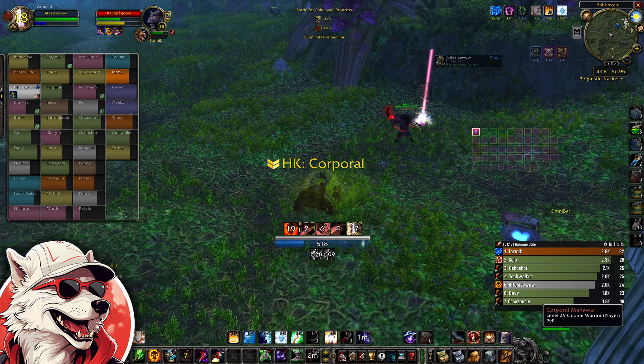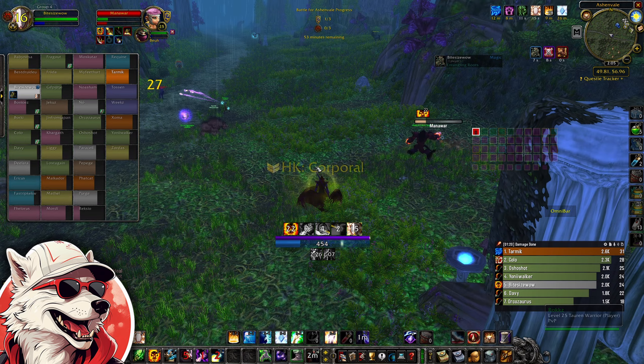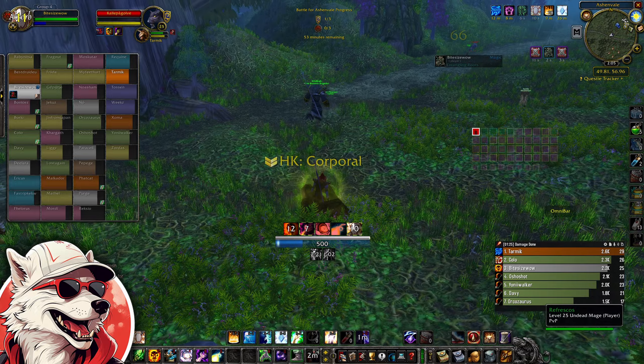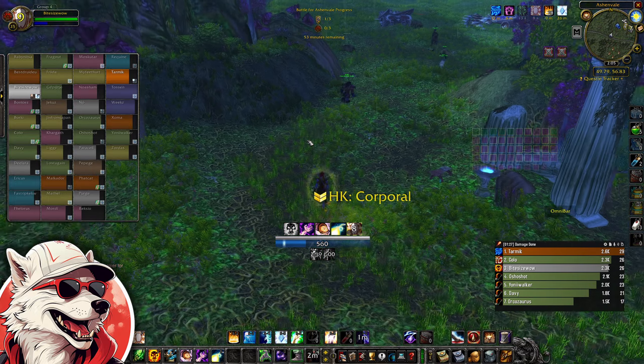Once you pick them up, right-click them and you get a quest. All you have to do is turn it in to your faction leader. The easiest time to do this is when the event isn't active, as your faction leader will be in Splinter Tree Post for the Horde and Astronar for the Alliance respectively.